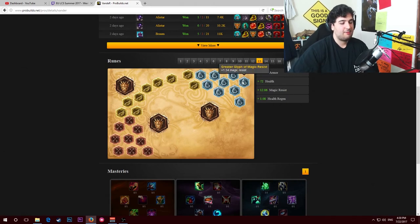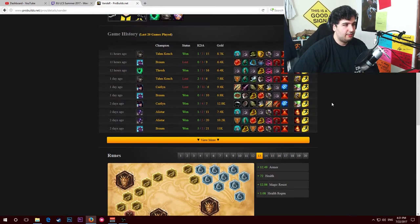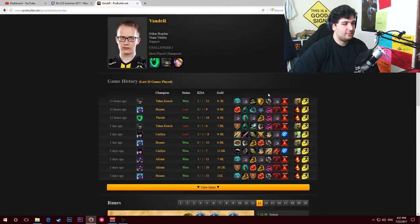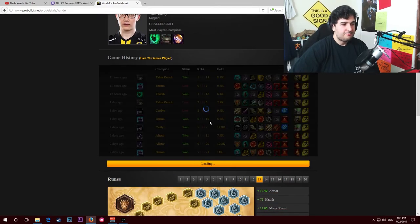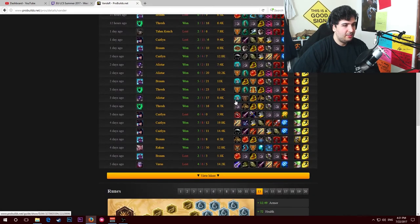Understand that Alistar level 2 has a heal, so it's easier to regen. And supports always have 2 to 3 potions at level one, so it's not a huge problem - but you just don't want to consume too much potion because it gives you a disadvantage, and everything counts in the bot lane, from the simplest last hit to experience denying. Vendor - look at his profile - he's not really an Alistar player, he plays Fuse or Alistar. His build is always a bit different. He goes for the 9th Val a lot of times, and he's going for a Thornmail here, interesting. He wins a lot, and I feel like the itemization is just a reaction to the enemy team build.